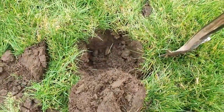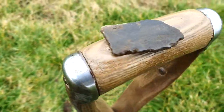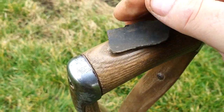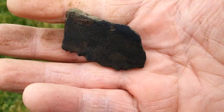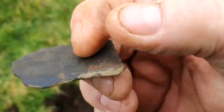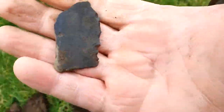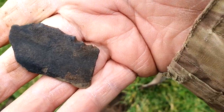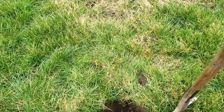From that hole — fairly deep — we have this piece of bronze. It's pretty plain, nothing much on it, but that's the same stuff that those sword pieces were made out of. Really good indications — move on.